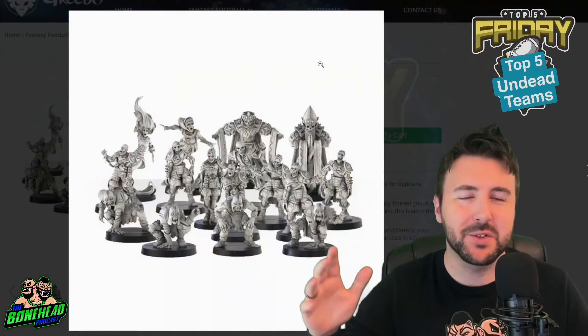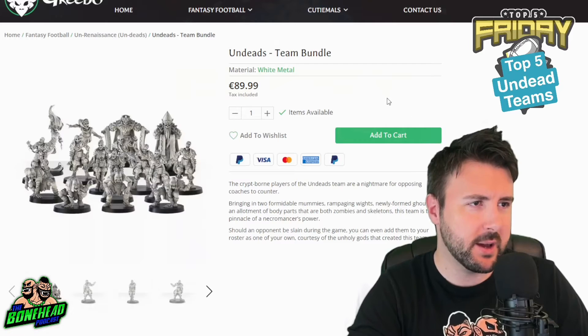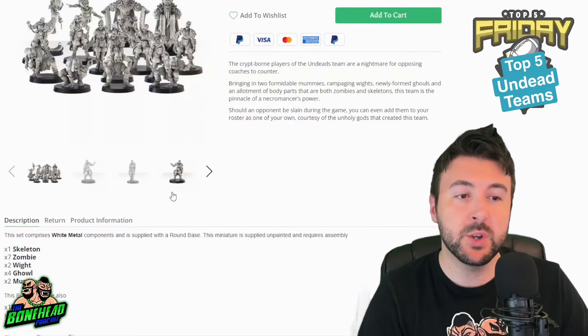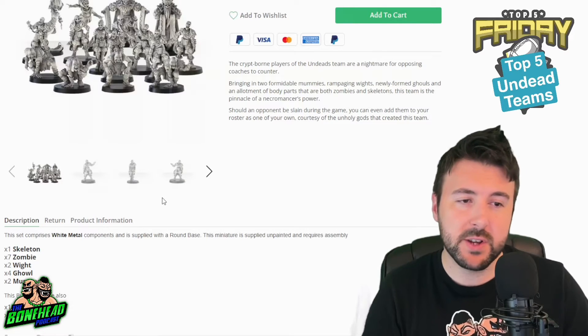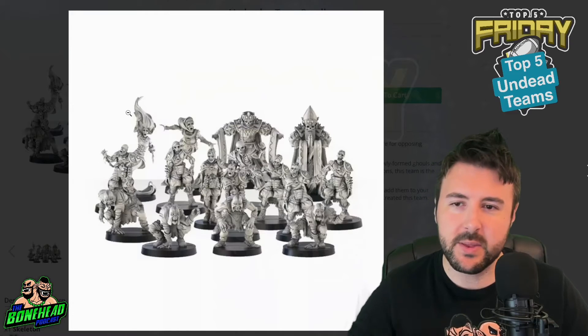Number four is Grebo Games. This is one of their older teams - the Un-Renaissance Undead team. The undead team bundle gives you one skeleton, seven zombies, two wights, four ghouls, two mummies, and some other stuff - 16 players for 90 euros. This has got a Renaissance theme.